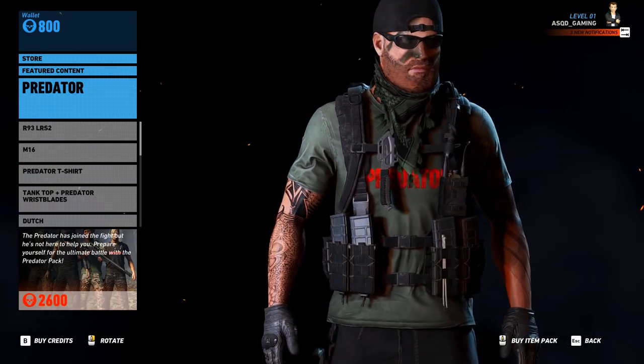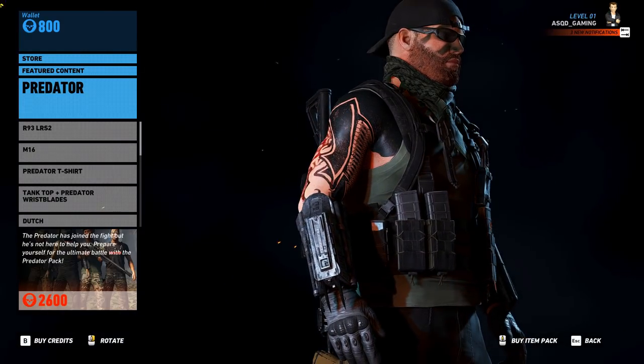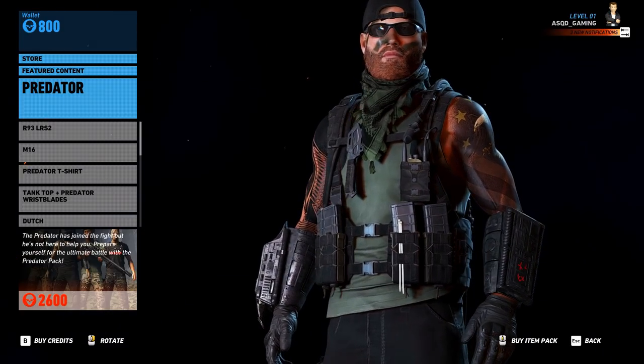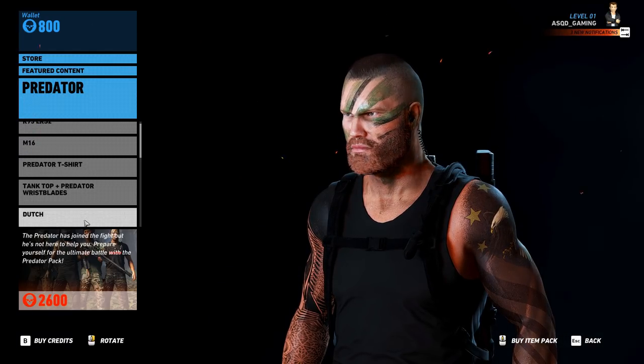Next we have the standard Predator t-shirt — you can't really see it because I have the molle harness on, but it's just a standard t-shirt with the Predator logo on the front. Next we have the wrist blades, but you do have to wear a tank top to equip these. Later in the video you'll see I put the muddy tattoos on my arms — there are really cool new melee animations when you kill people with these.